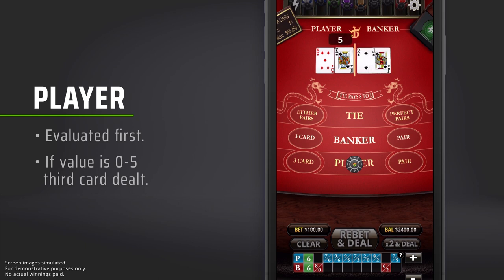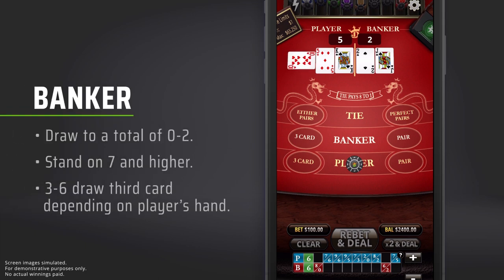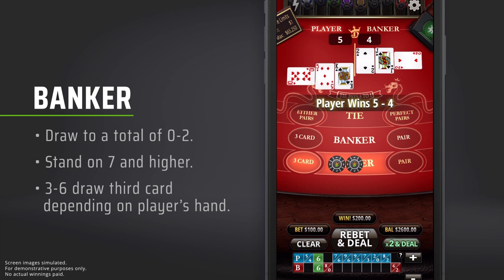If neither side was dealt an eight or nine on the initial deal, the player's hand will be evaluated first. When a player's hand is anywhere from zero through five, they will always get a third card. Next, the banker goes. The banker's hand will always draw to a total of zero to two, and stand on all totals of seven and higher. If the banker has a three through six, they'll draw a third card depending on the player's hand.